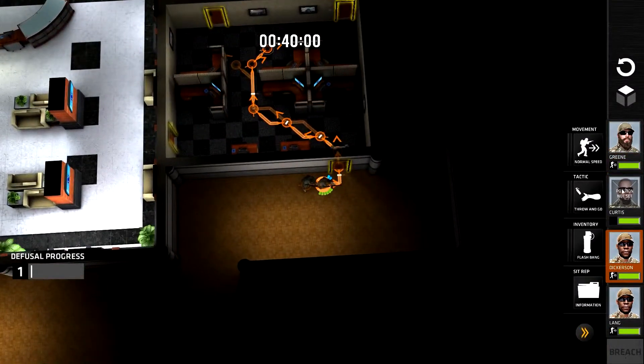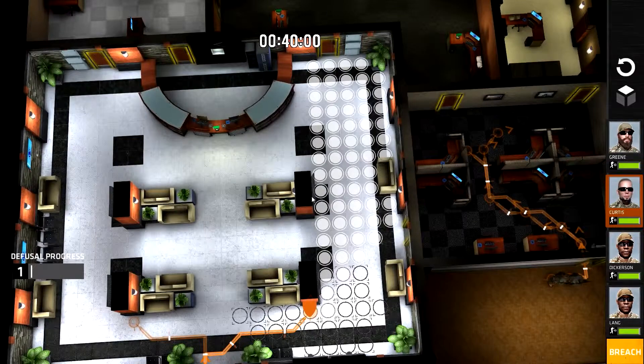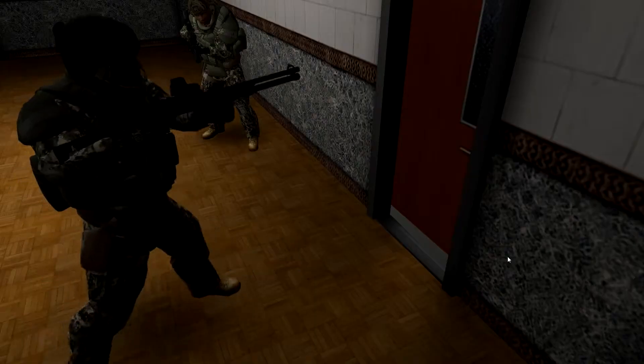Curtis is going to look up here. Green is looking up here and Curtis is going to do exactly the same on the other side. So they've got both these bits here covered, unless there are any bad guys in the middle bit — but hopefully there's not. So let's breach.